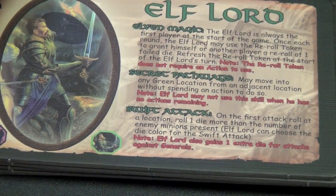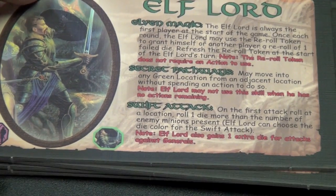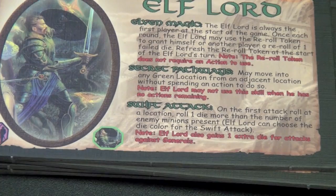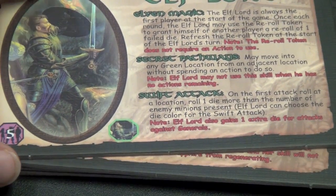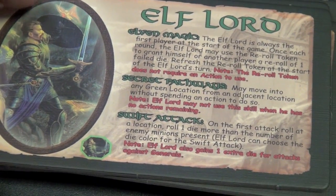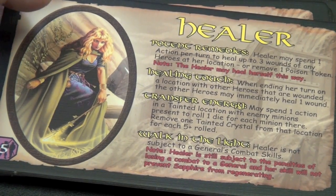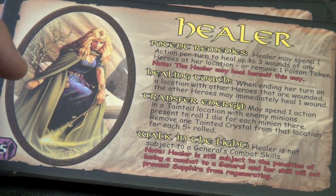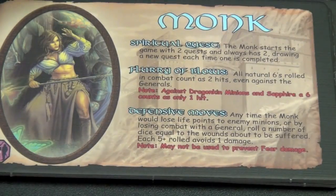In Pack 2, we have the Elf Lord. The Elf Lord always goes first and can move in the green spots and add extra dice when fighting. But one of the best things about the Elf Lord is the re-roll token that you can use to re-roll once per round — not just your own dice, but someone else's dice. So you wait until the critical die roll, and the Elf Lord can make all the difference in the world. The Healer can go around and help heal up other heroes. Not very useful in a small player game, but in larger player games can be really handy. I mean, who doesn't want a Healer on their team?